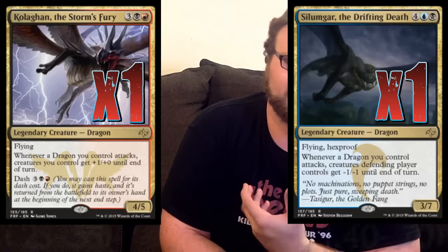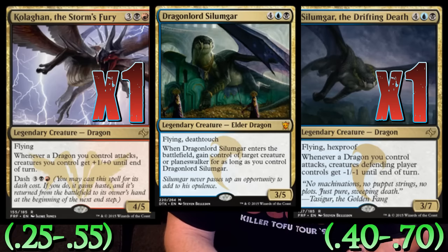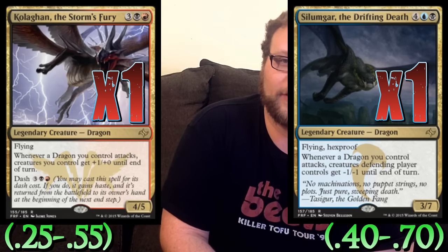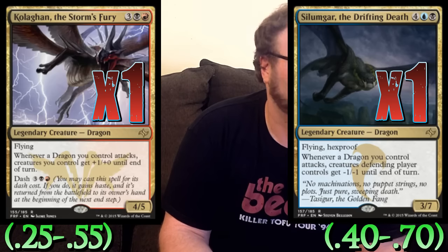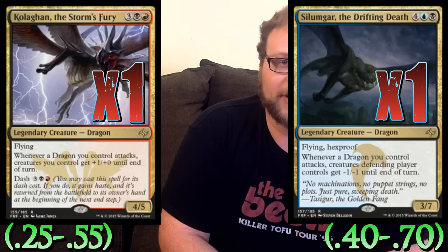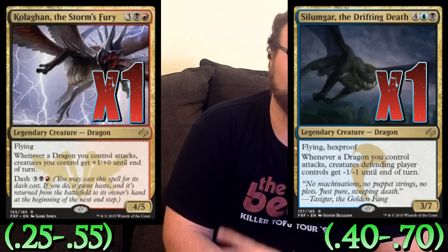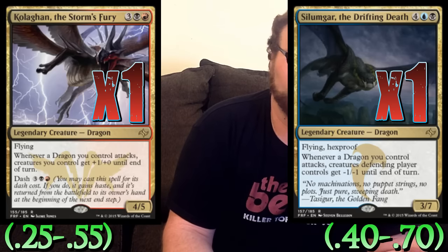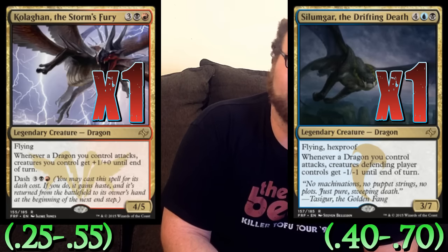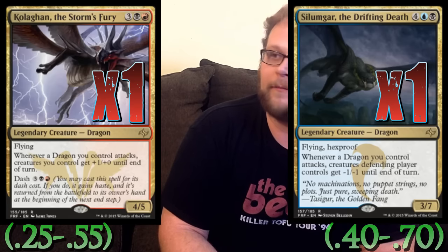A couple of dragons to round it out — we're playing one copy of Kolaghan, the Storm's Fury, and one copy of Silumgar, the Drifting Death. Instead of Kolaghan you could play Dragonlord Silumgar if you want to steal creatures — that's a really good card. But I really like that Kolaghan, when he swings in, gives all your dudes buffs for each dragon that swings in. Swinging in with a couple of dragons is huge with Kolaghan. Silumgar, the Drifting Death is really good when you swing with a couple of dragons — you're able to kill all their small guys, even just with one Silumgar. Both these guys are really important, and if you wanted to play Dragonlord Silumgar instead of Kolaghan, that's fine too. Those are our eight dragons.